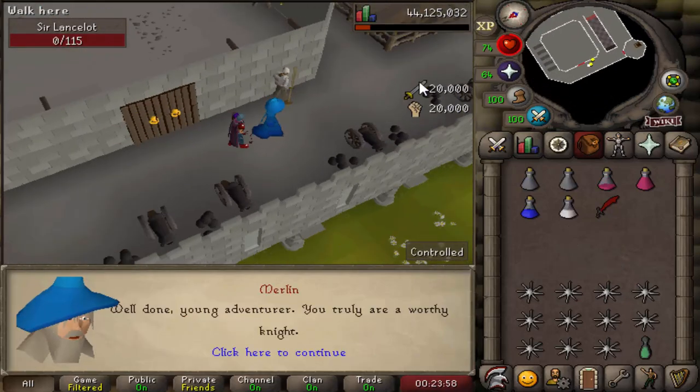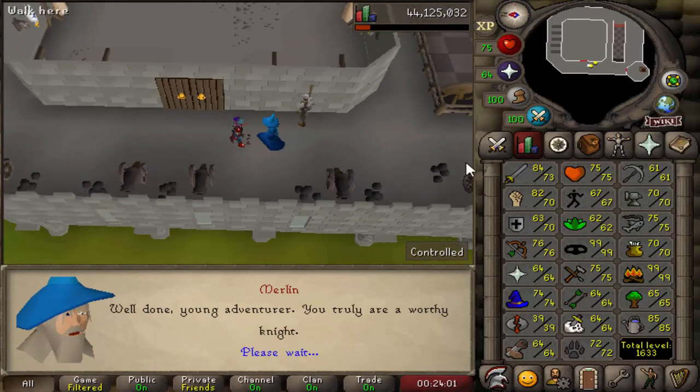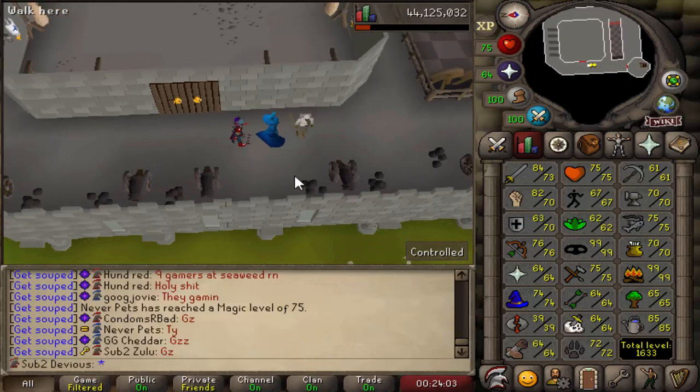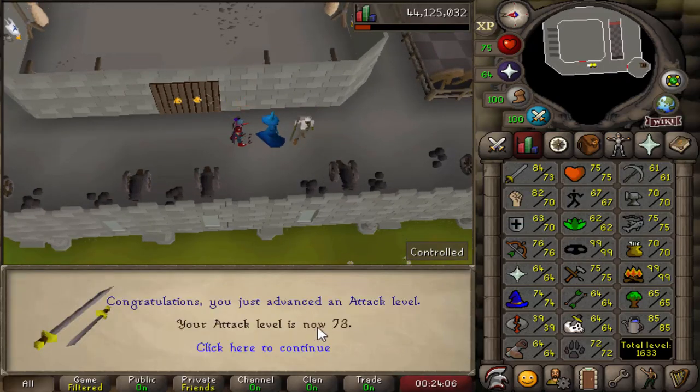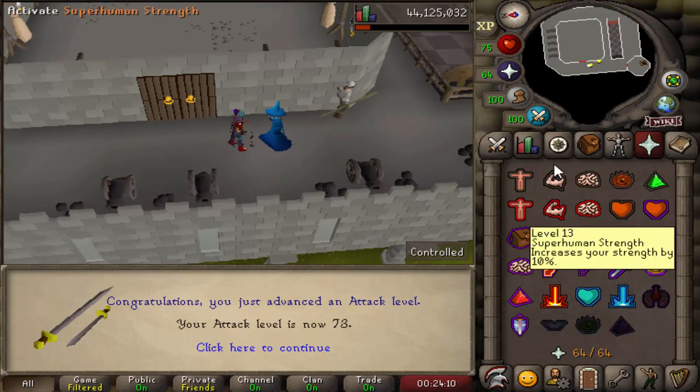Knight's Waves completed! I should get a bunch of XP from this too — that is definitely going to push me to 70 Defense. I actually just got an attack level too. So two levels from that, and I can now use Chivalry and eventually Piety when I reach 70 Prayer.